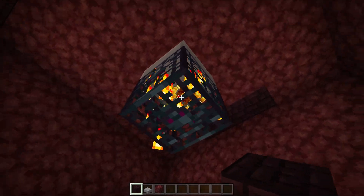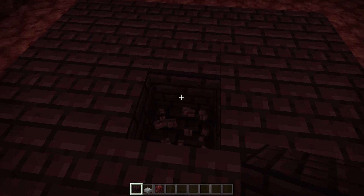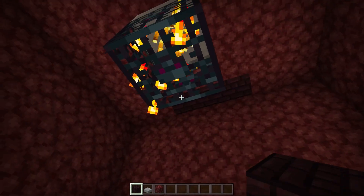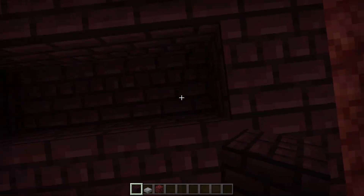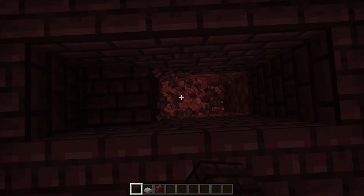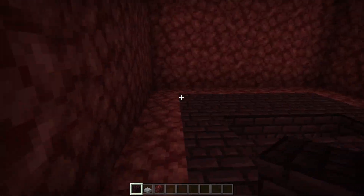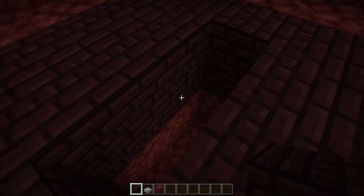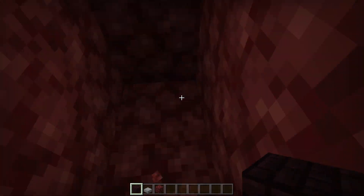Once you have the area dug out, right underneath the blaze spawner, go ahead and break that block, and then in any direction — I'm going to do it this way — break out those two blocks right beside it and then go down three for a total of four down: one, two, three. You've now got this big 7x7x6 tall area with three blocks broken down in the middle, dropping down four. We are super close to done this build — about five more minutes.